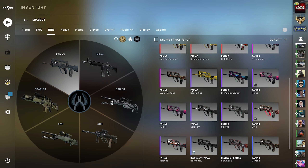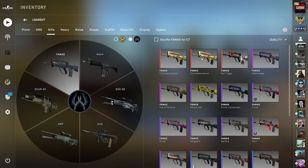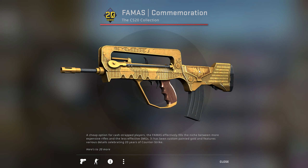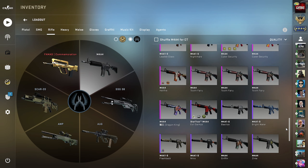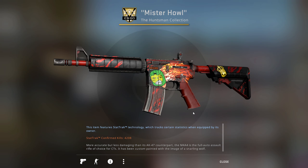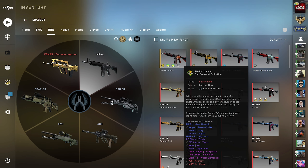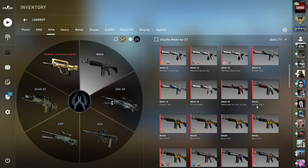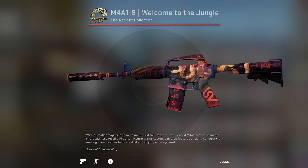Now we've made it to the rifles — the part you've all been waiting for. I'm kind of considering the Prime Conspiracy but it's factory new and this thing is so scuffed and scratched. So instead I'd rather go for a cleaner skin like the Commemoration, which is literally a full-on gold FAMAS. For the M4 versus M4A1-S decision, if we use the M4A4 I'd want to use the StatTrak Howl. But I kind of prefer the M4A1-S because of the suppressor — you can spray through smokes. We're going to go with the Welcome to the Jungle, literally the best skin from the Ancient Collection.